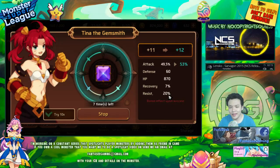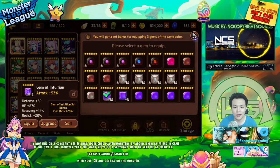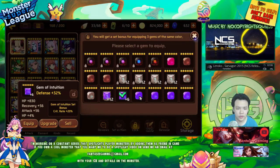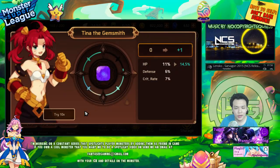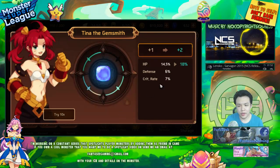Alright, I went to recovery, which isn't too bad. The other gem that I really needed to go into crit rate is this one. This gem has 7% crit rate, which is a pretty high roll.